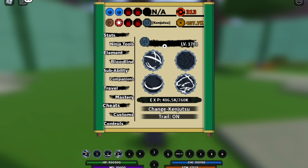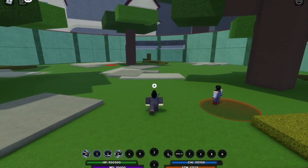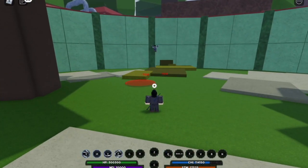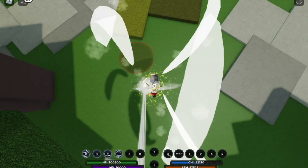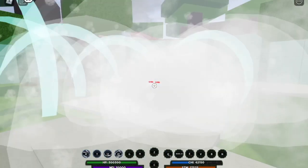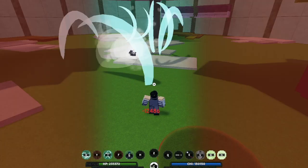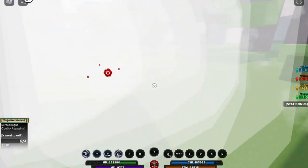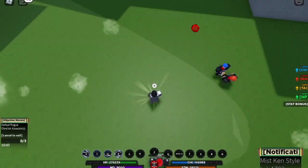Next up, our final and new Kenjutsu — the Mist style. Guys, the first time I saw the damages, I was shocked. First skill damage is almost 40k. The second skill does 30-plus. For the fourth skill, the damage is 50k — that's so high. I think this might be very good for missions and PvP. The new Mist style — I think this is my new favorite, or maybe it's on the same level as the Water or Wind style.